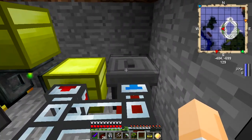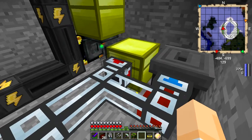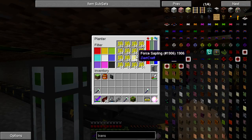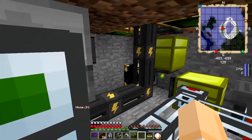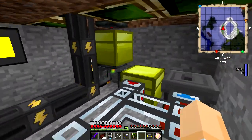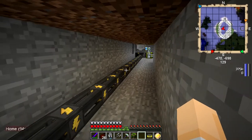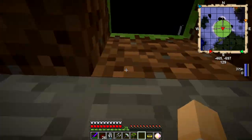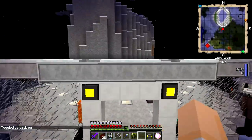You can see stuff coming out now - there go some logs, and the saplings went straight into the bin because it's smart enough to know the chest is full. Later if I want to keep saplings I could pipe them to an ender chest instead, but I'm trashing them for now. All the farms are set up exactly the same way. We're going to go up to the top level now, which is the new base.